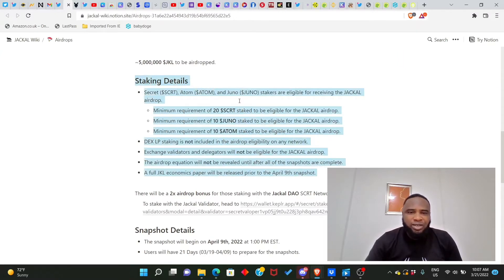Looking at the staking details: Secret, ATOM, and Juno stakers are eligible for receiving the Jackal airdrop. The minimum requirements are: 20 SCRT staked, 10 JUNO staked, and 10 ATOM staked. You only need to be staking any one of these to be eligible for the airdrop.